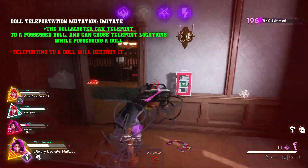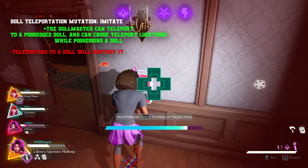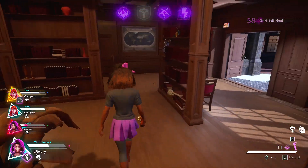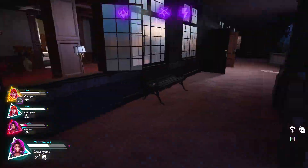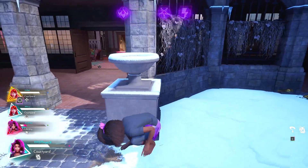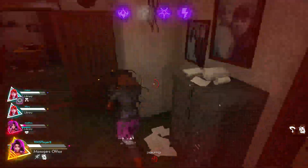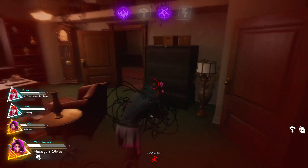Screech isn't a pure positive — when your body screams it reveals its location like a giant radar on the map. But sometimes as Doll Master you want to commit to a chase with a doll even though your screen is glowing, indicating someone is near your body with a weapon. With this mutation you can commit to that chase, get the hit, and your body screams too. For Doll Teleportation, the mutation 'Imitate' — the Doll Master can teleport to a possessed doll and choose teleport locations while possessing one, but teleporting to a doll destroys it.